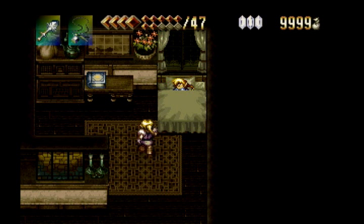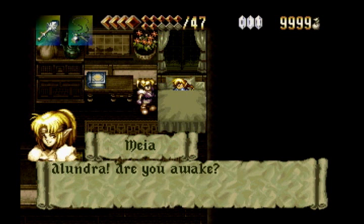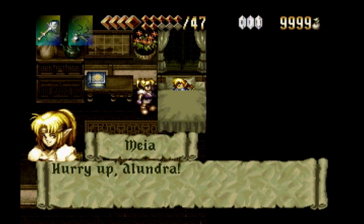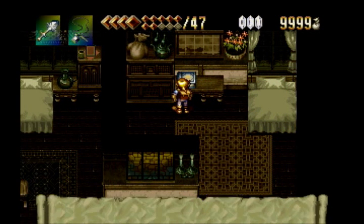Maya's about to wake us up for the final nightmare dungeon in the game. Remember the Merg? Burgess, the twin, has been kidnapped by the Merg. Are we going to get him back? I guess so — we'll see. See you on the next episode of Let's Play Alundra, where we'll rescue the twin.